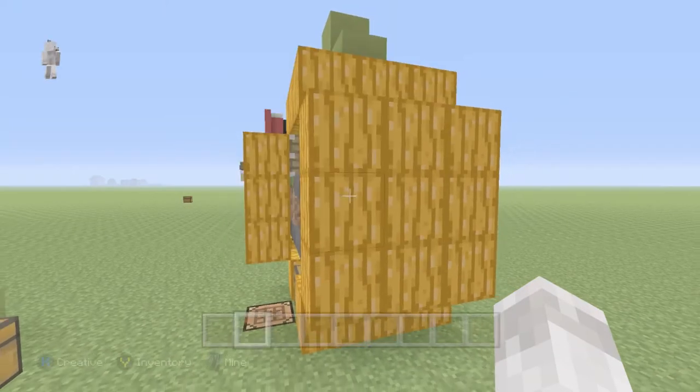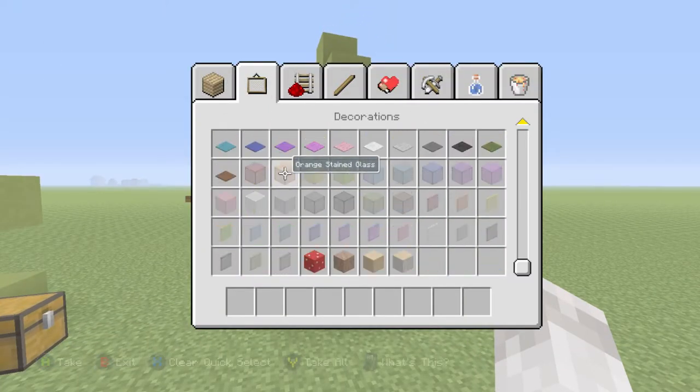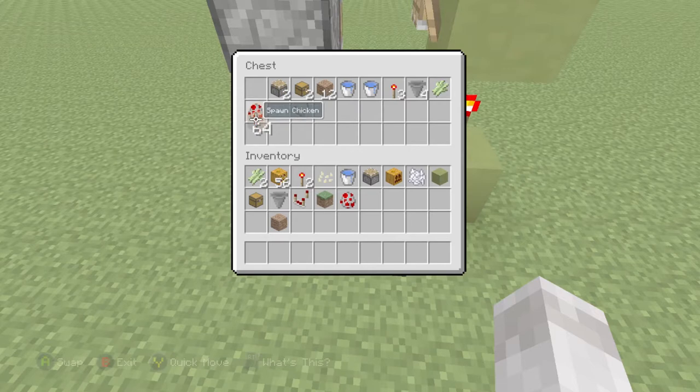Instead of making it out of jack-o-lanterns this time, I am going to make it out of glass so you can see through it, just so it looks a little better. Basically this is all you need. So instead of jack-o-lanterns you will need 55 orange stained glass, or you can use jack-o-lanterns — it doesn't matter, just depends on what you want. You need two pistons, two chests.